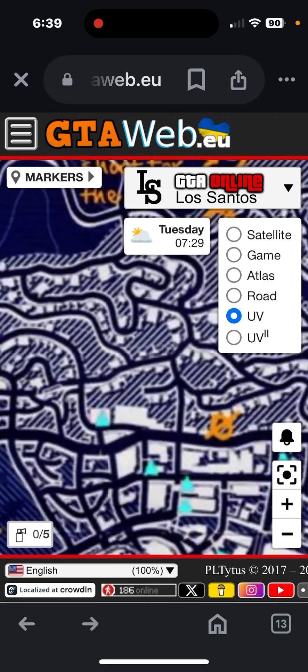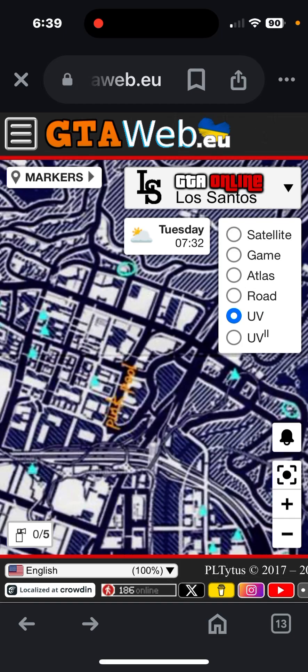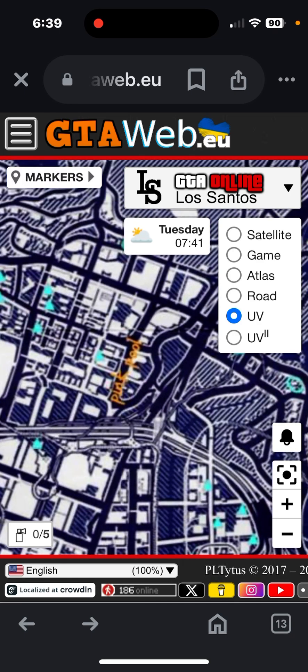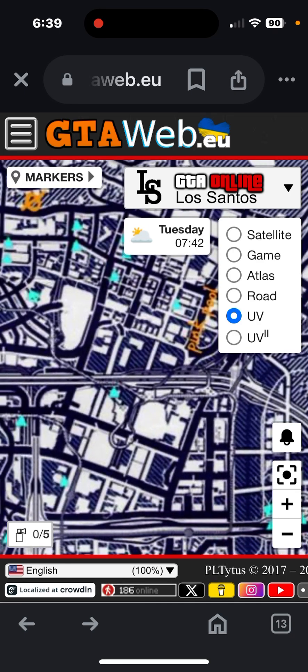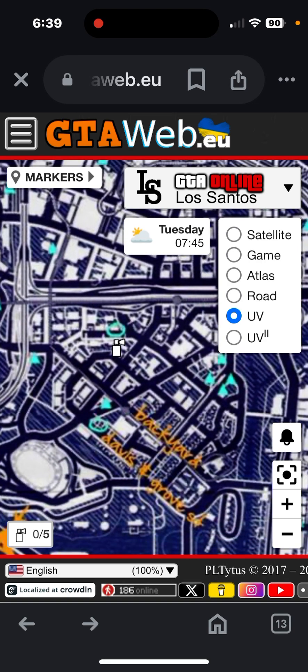There's an eclipse — there's an eclipse there too. It says pink pool. Pink pool. I don't know what the pink pool is. Nothing on the ground. What's this? Backyard, Davis. And Grove Street, excuse me.